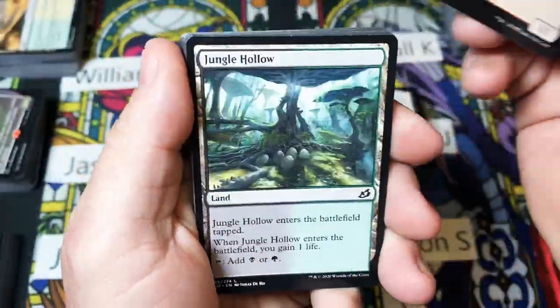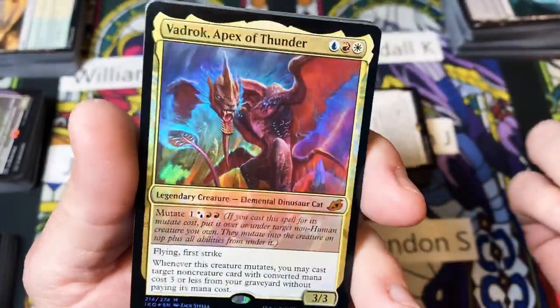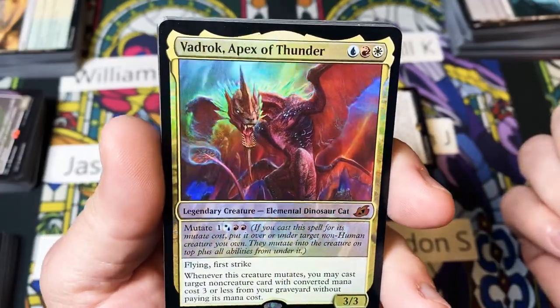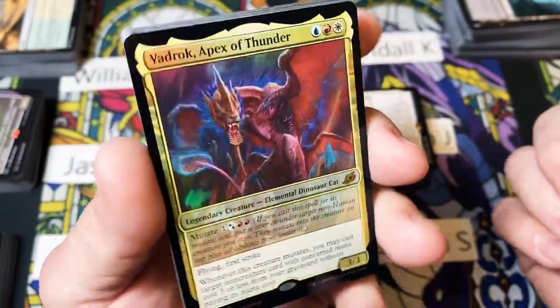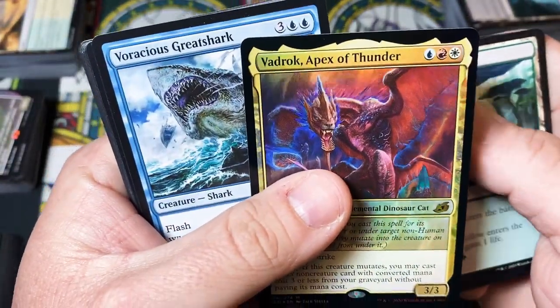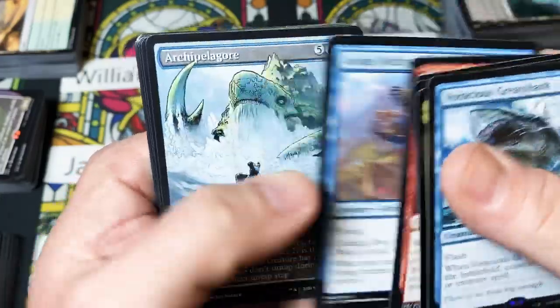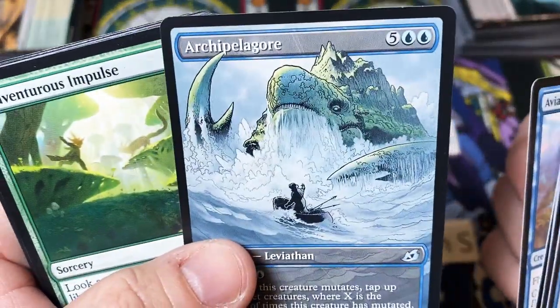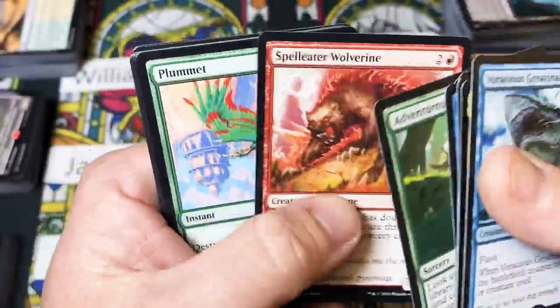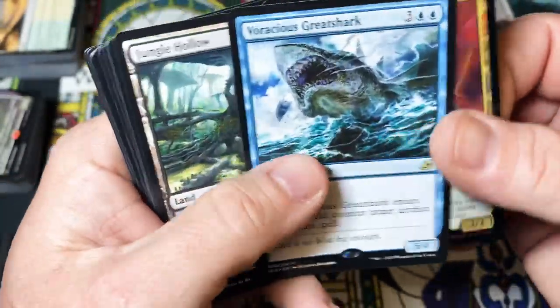We have a dinosaur, a Jungle Hollow, and a foil mythic — Vadrok, Apex of Thunder, there we go. That means we're gonna have something behind it — just a Voracious Greatshark, but a foil mythic is nothing to sneeze at. We got the Gore. All right, we ended that one on a high note. Jonathan, there you go. Brandon S.